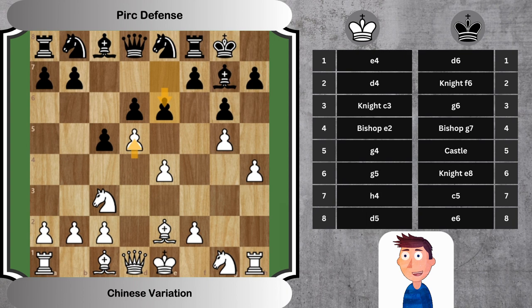The Chinese variation owes its name to Chinese Grandmaster Ye Jiangquan, who frequently utilized and achieved notable success with it during the 1990s. Despite being relatively modern, the Chinese variation has already seen play at top-level tournaments, demonstrating its validity even at the highest levels of chess. The aggressive pawn storm with G4 and H4, characteristic of the Chinese variation, is reminiscent of the aggressive lines seen in the Sicilian Dragon, another opening known for intense, sharp battles. The Chinese variation of the Pirc Defense is not for the faint-hearted, offering a wide range of strategic and tactical possibilities. Understanding the principles behind these early moves is crucial for navigating the complexities that can arise.